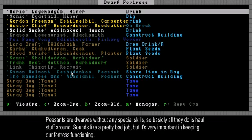Some of my beds are finally placed, and the doors too. Doors have a couple of options — if you press L you can make them forbidden and things like that, but that's not that important at the moment.